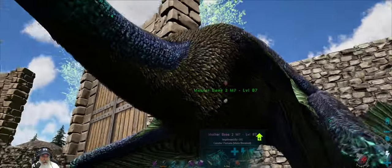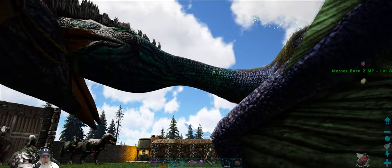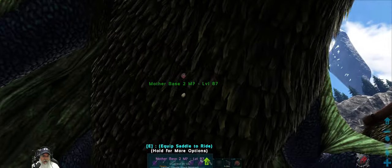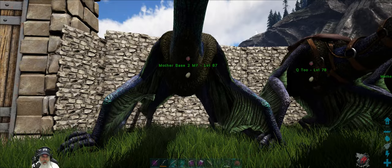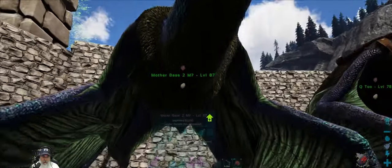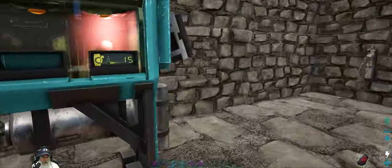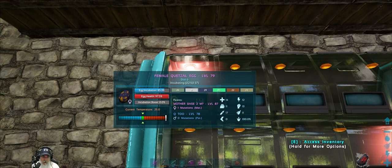I have a Quetz here that had a mutation which gave it a really cool blend of blue and turquoise color on the neck, but the stat point went into one of the hidden aspects — not the important ones unfortunately. Nevertheless, this Quetz is a base mother; she's got all the best stats of the original Quetzals. Mother One and Q2 still don't have the full stats, so this is the one with the first full stats. In the incubator I've got a mother with the full stats and a mother with a mutation.